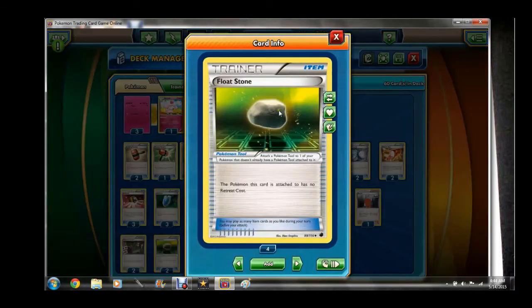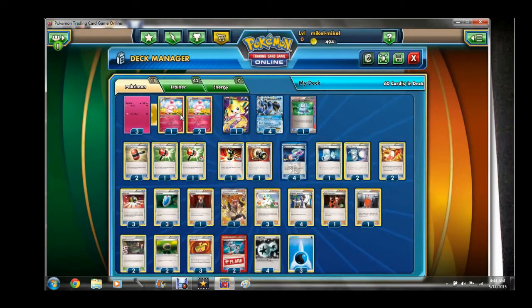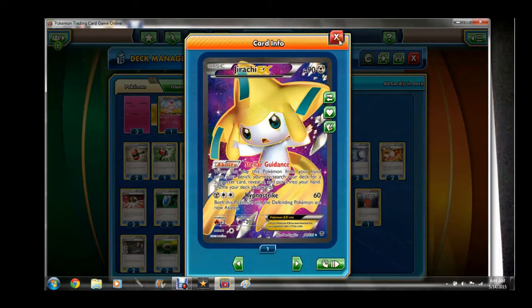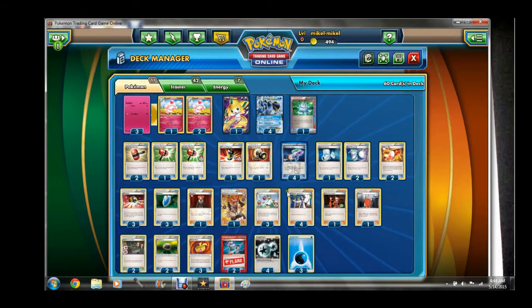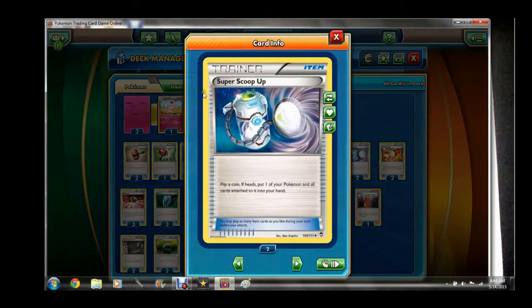What makes that really good is we're going to be playing two Float Stone — these are pretty much just going to be going on your Slurpuffs. We're going to be running a Jirachi just for consistency, in case you need a specific supporter at a certain time. And I love the Super Scoop Ups in here — I feel like three is really good. This is a personal preference of mine; I really like Super Scoop Up in Seismitoad decks.